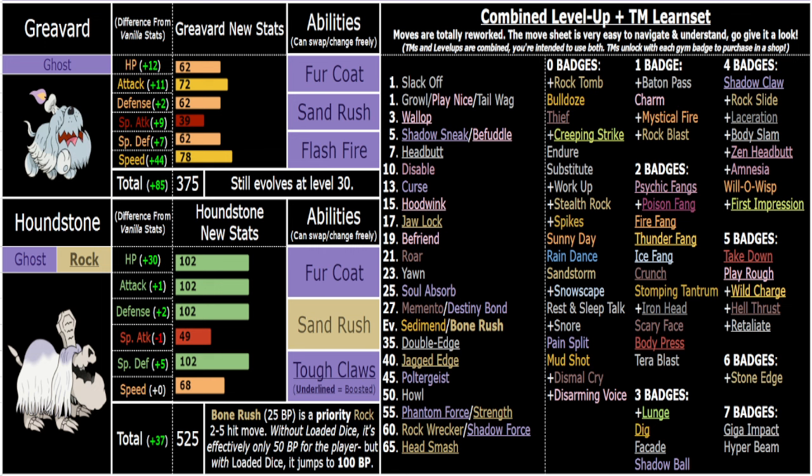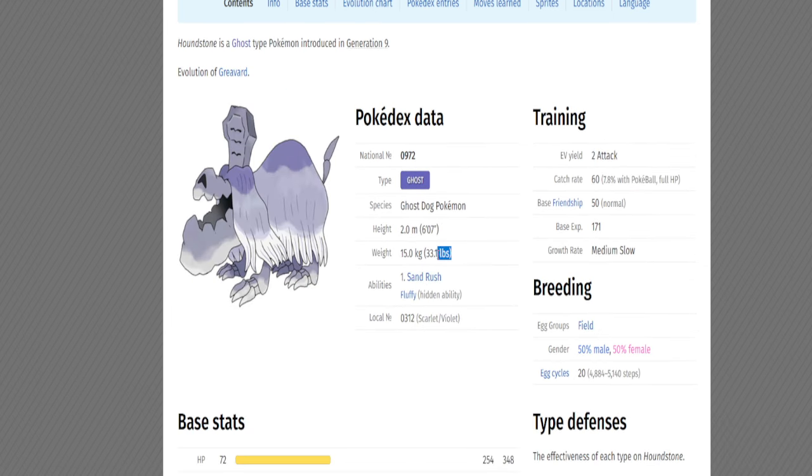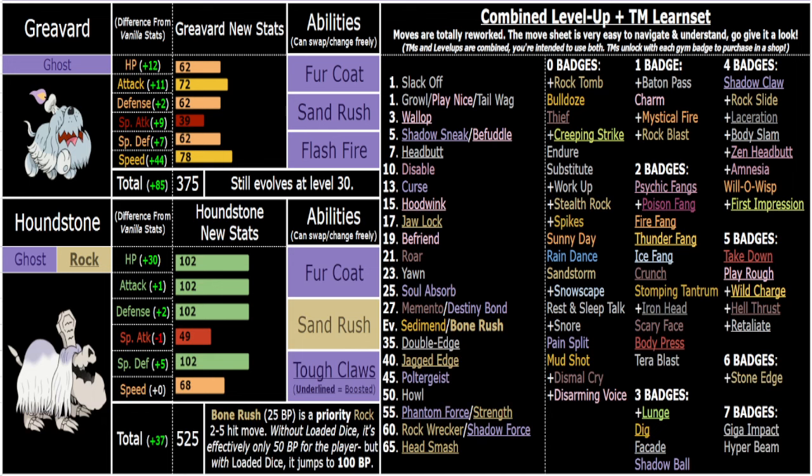102/102 defenses with Fur Coat - I made the numbers close to even 102 across the board. I gave him 102 HP because he's a big guy, like six-foot-seven, though very thin since he's all bones underneath the fur. I swapped Fluffy for Fur Coat because I wanted him to actually resist Fire, and Fur Coat fits him much better thematically. It also works on all physical moves, not just contact moves, which is incredible.